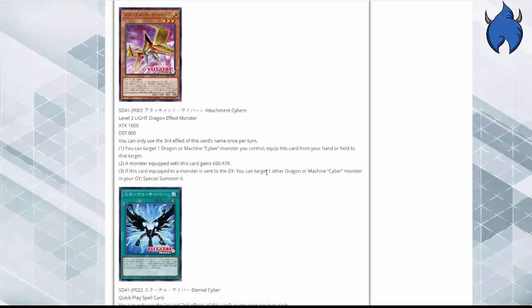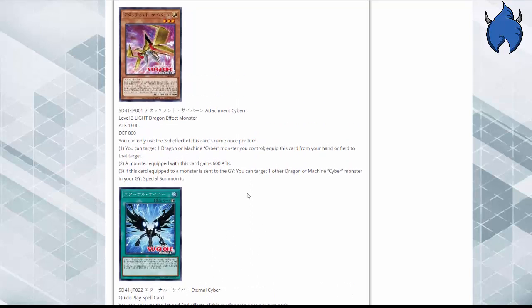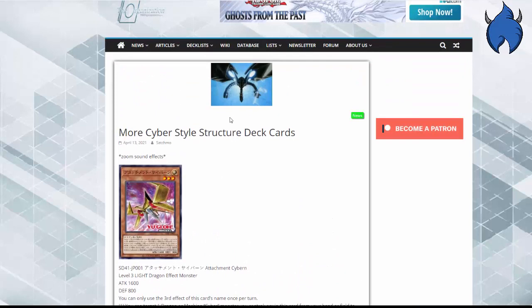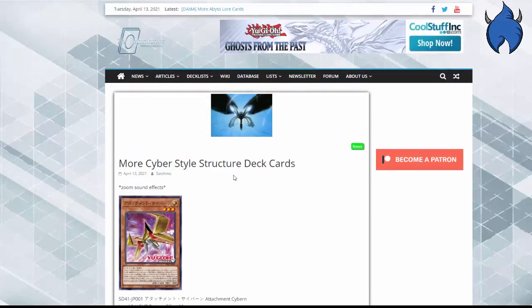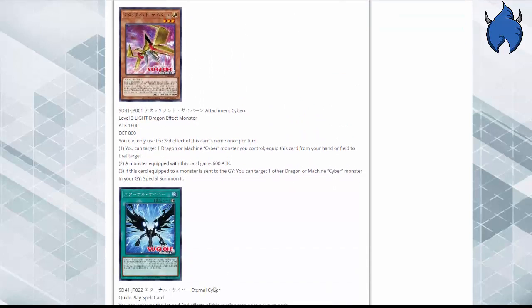Both cards are genuinely not bad — they're good. They fix CyberDark issues because CyberDark always needed something it could equip from hand, especially with the fusions. You equip from hand, give it attack, and stack on top of the existing attack. You also get more negates with Cyber Darkness. Both cards also technically support Cyber Dragon because of Cyber Dark M Dragon. So we got CyberDark support, general Cyber support, and Cyber Dragon support.